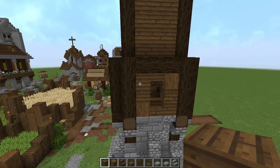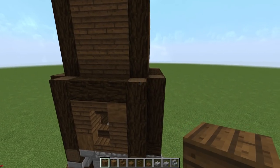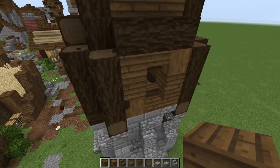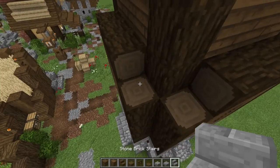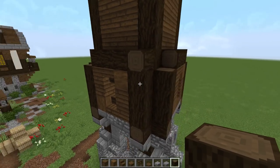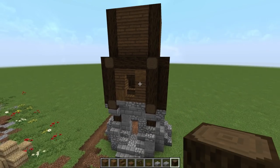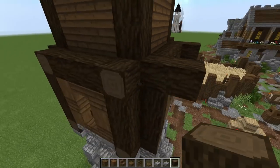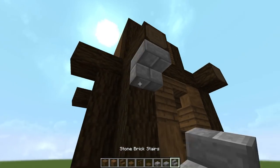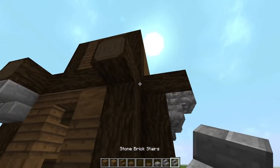This looks very boxy so I want to tweak it a little. Let's knock out these corner bits — that looks very cool. Then let's pop these out in this direction instead, coming all the way out. Now take one block out on every side, and I'm going to do a little overhang. Let's use upside down stairs of cobble or stone going all the way around.